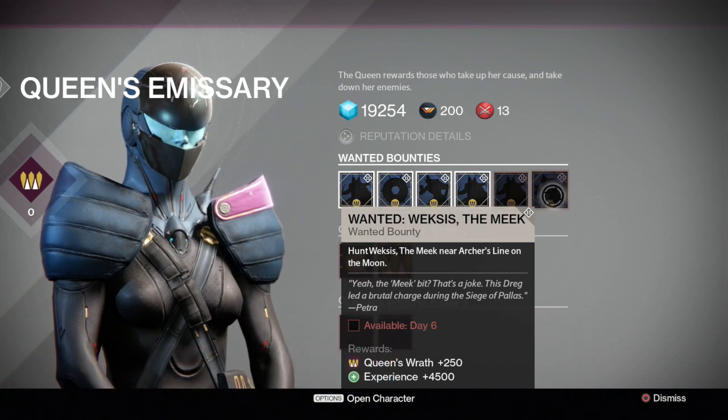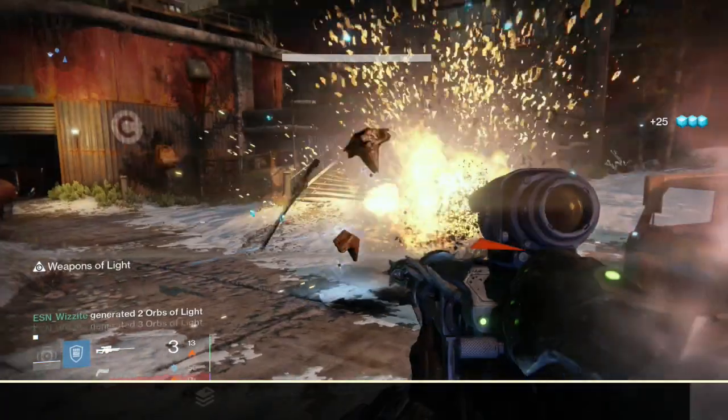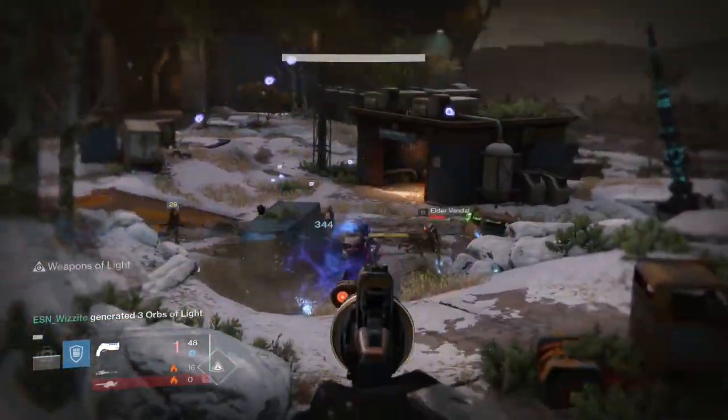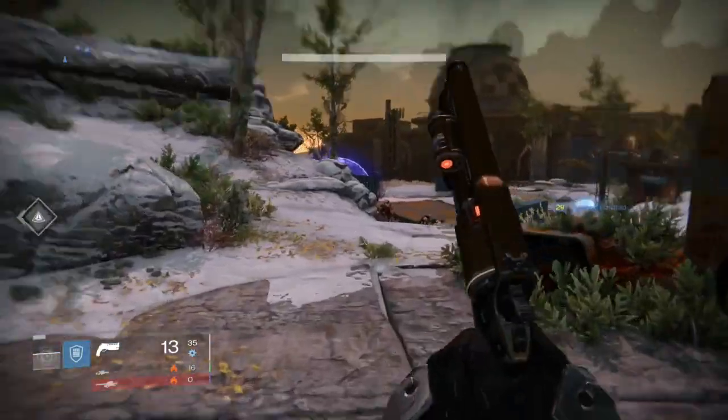So those are the targets. Before you hunt them down, you're probably asking how you find them. When you head to a certain area in Destiny, simply look around until these targets either spawn or drop in from public events. I'm going to upload a video showing you guys the location of each of these targets to help you complete them.